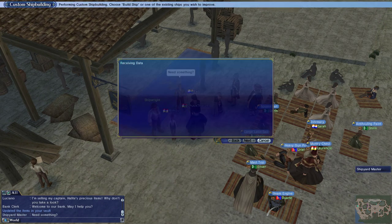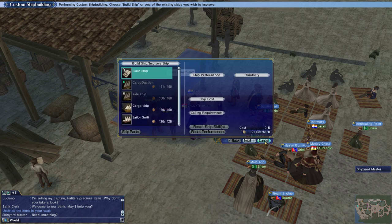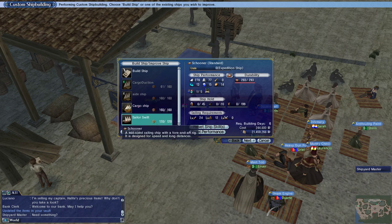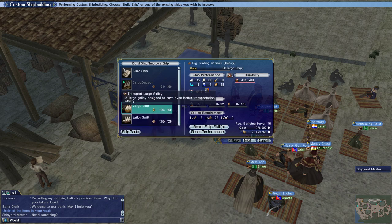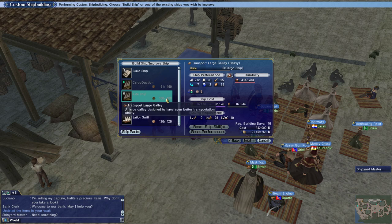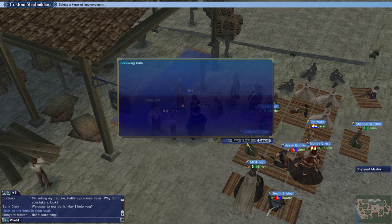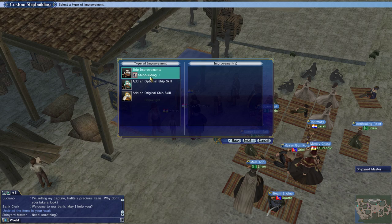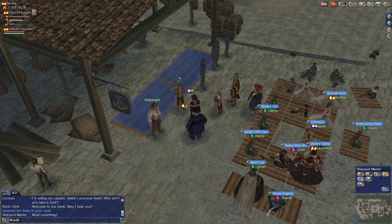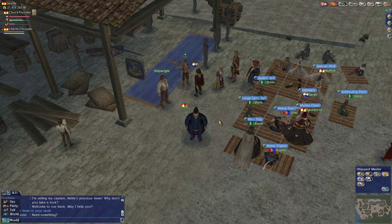Custom ship building. You know what, we won't be able to do anything with our ship. Well, we could at least play around with this. Ship skill reset — no, we don't have to do that. That's got good wave resistance. I want to increase the wave resistance of my cargo duction ship, because I do production with that ship. So let's see what it's going to take to do ship improvements.